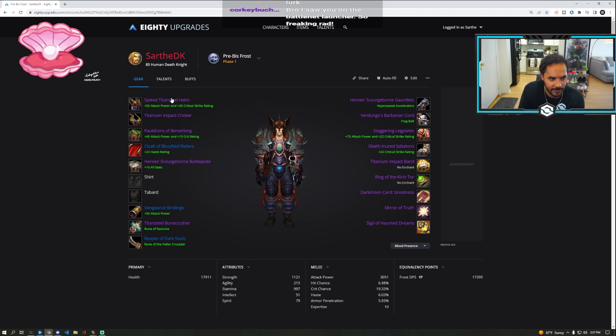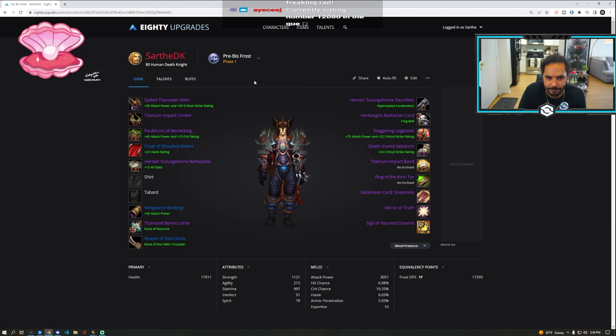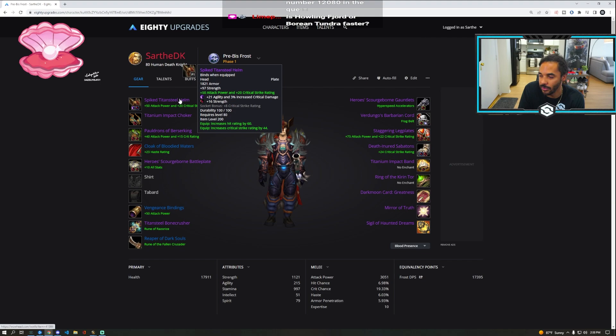This is going to be the same situation for Unholy. Spike Titansteel Helm — this is BOE, it will need to be made for you. It is potentially decently expensive. Titansteel is going to go for a lot of gold. This is really expensive for not being really good. You have an alternative which is Chitenshell Great Helm. Unless you're racing for server first or world first, I honestly would say everyone going for PreBiS and getting Spike Titansteel Helm — you shouldn't do it.